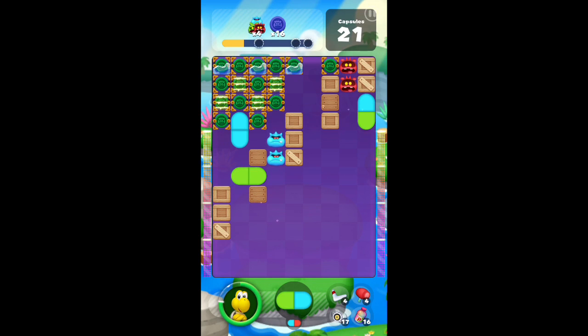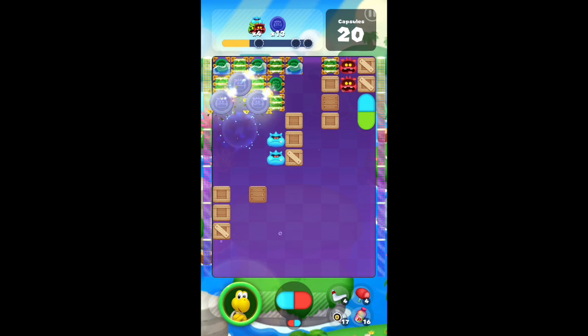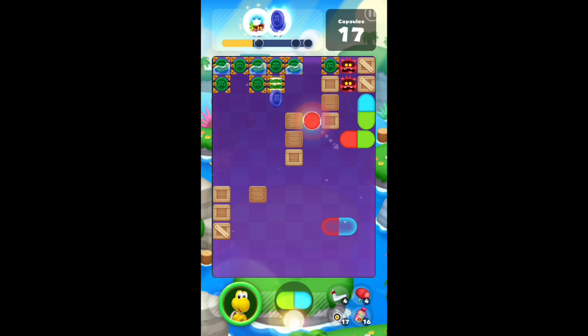I placed that green one there because I want to use it later but don't want to put it somewhere it won't be available. Once I clear out this blue one I can use it to my advantage. If you have something you don't need yet but know you will soon, it's good to place it on some viruses or somewhere you can still access and clear it out at a different time.